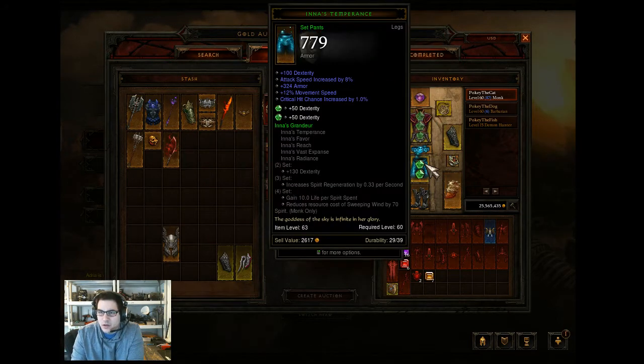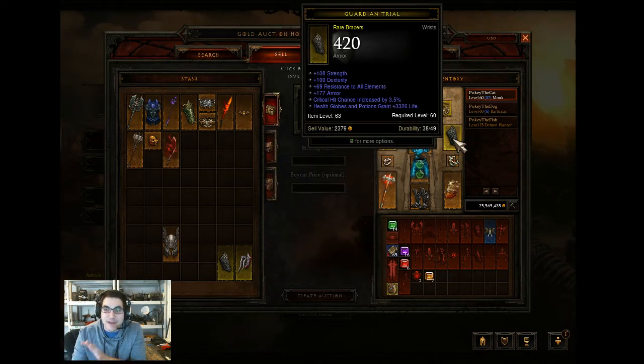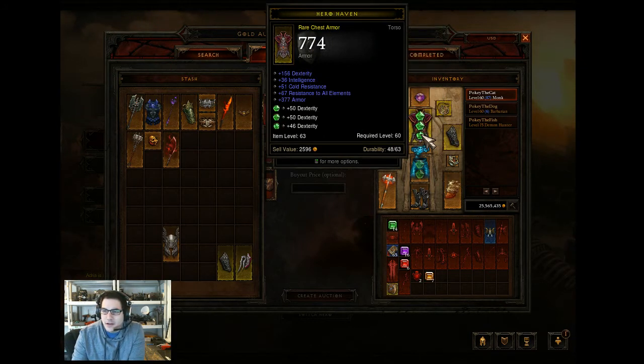I've got Inna's Temperance. Some of you are probably asking why I have this ring - look at the dexterity, the all resist, the regenerate life, and the crit hit. The regenerate life per second is going to be huge when PvP comes out. Regenerating a thousand life per second is going to be really good, so I'm hoarding items in preparation for the PvP patch. My belt is not bad, my bracers I've had for a long time and I'm looking to trade them out. My chest is okay but I want to get a better one.